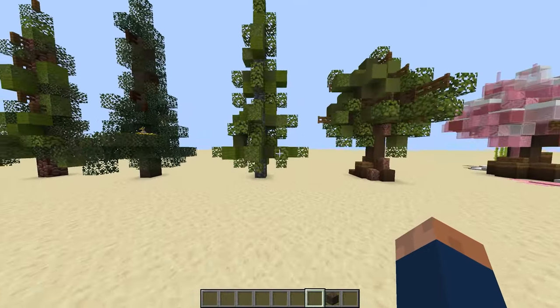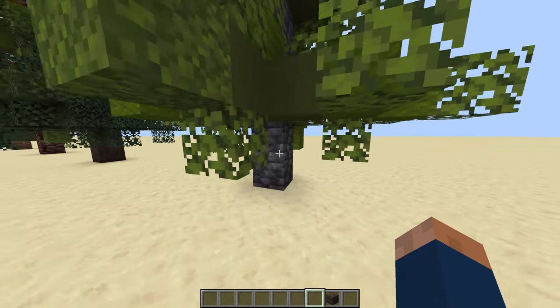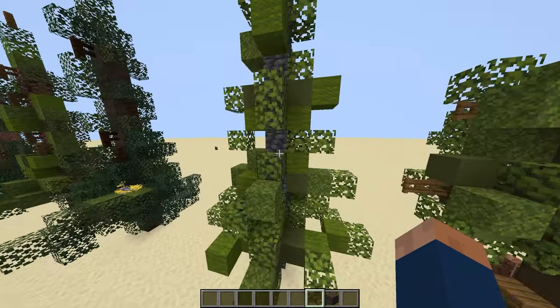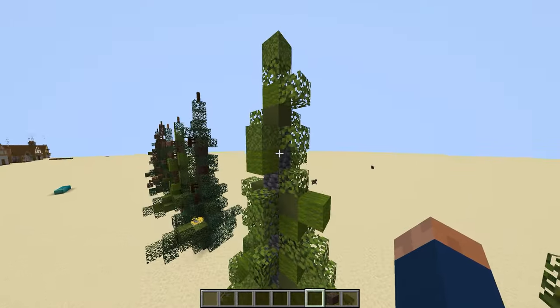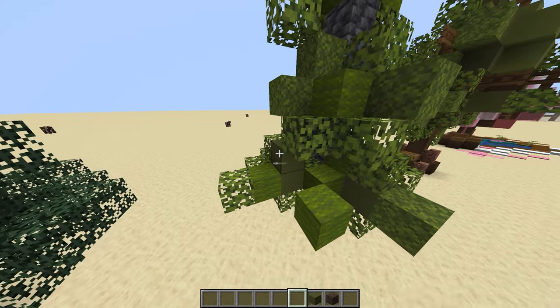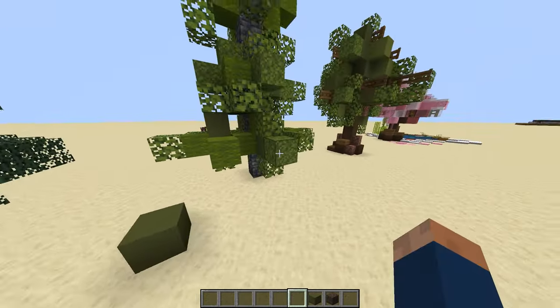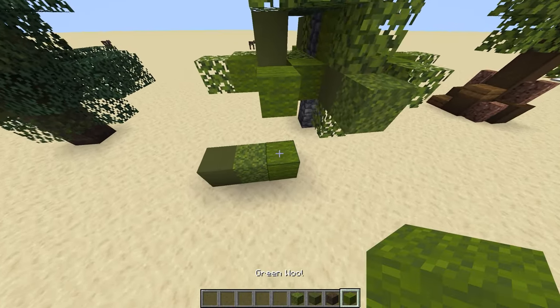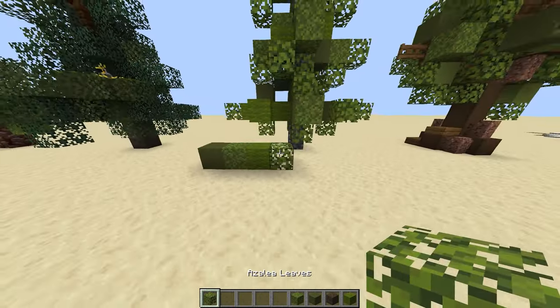And then again, we have this tree, which uses deep slate. The texture looks really nice for some bark, and this just uses a whole lot of green blocks. You can use it to make it look like there's a shadow by using green terracotta, because it's dark, then moss, then green wool, and then azalea leaves.